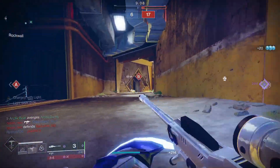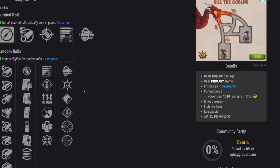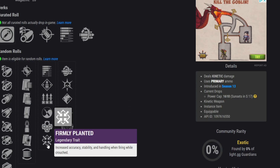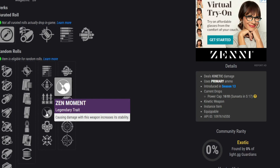So let's get into the potential rolls for the Extraordinary Rendition SMG. Looking at all the stats, it's got a good range — not the greatest, but I think that's pretty normal for a 750 SMG. The recoil is 97, which is pretty much 100, which is nice. For the perks in the first slot, Zen Moment is the best option by a lot here. Firmly Planted could work, but SMGs are pretty fast-paced guns you want to use while moving and jumping around — I just don't think you'll see a whole lot out of Firmly Planted personally.